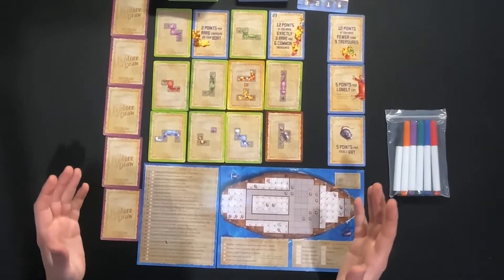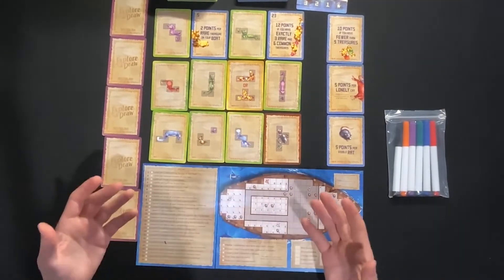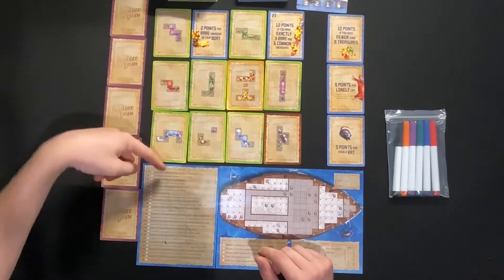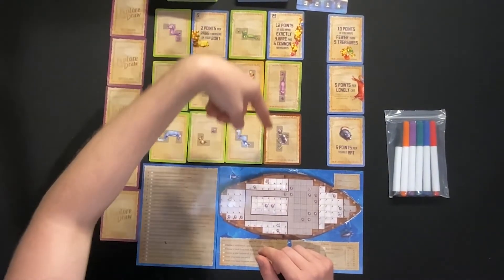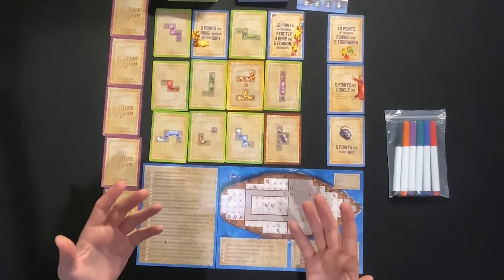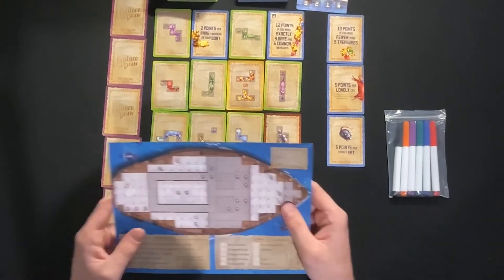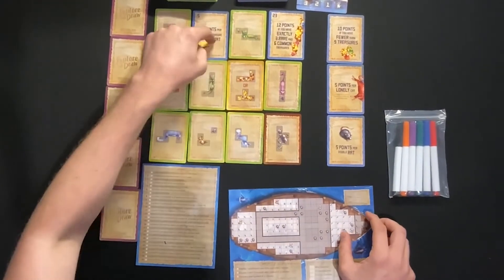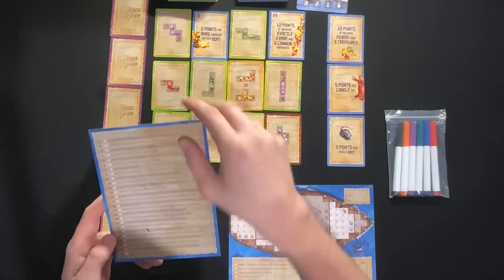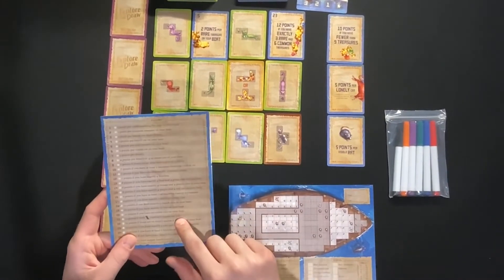Now let's look at the cards and our boards. Every turn we are going to choose one column — either A, B, C, or D — and place any cats and treasures we can on our boat. If we have lessons, we'll check them off on our lesson sheet. These lessons, one through 26, are going to give us points if we meet certain criteria.